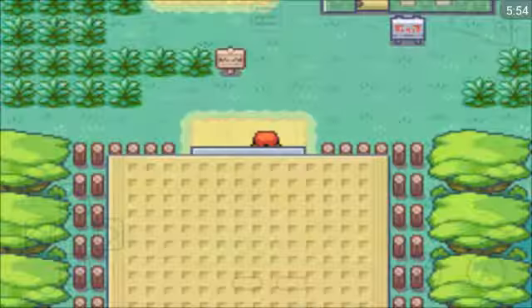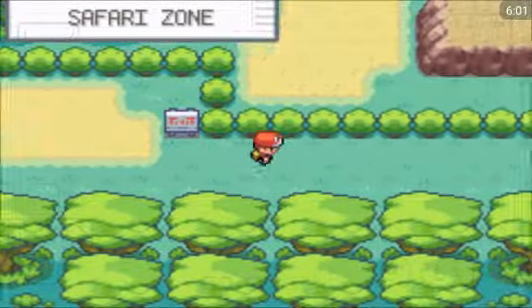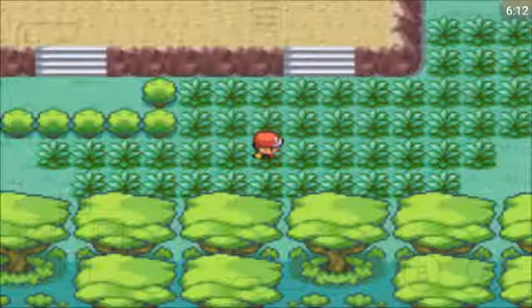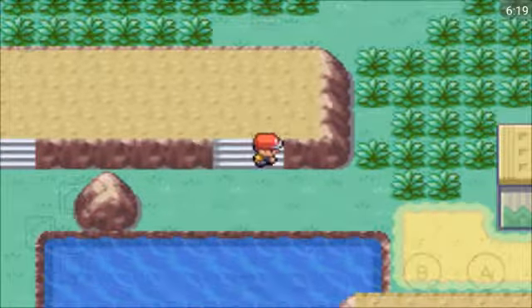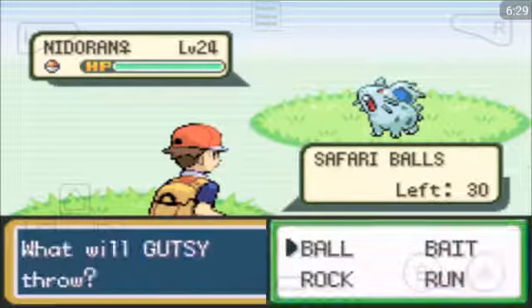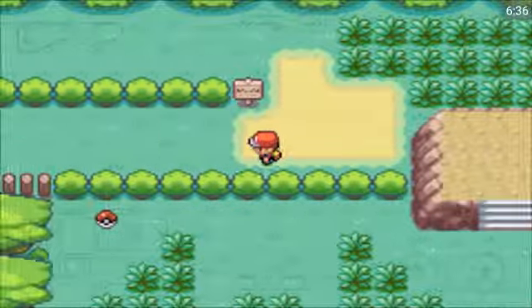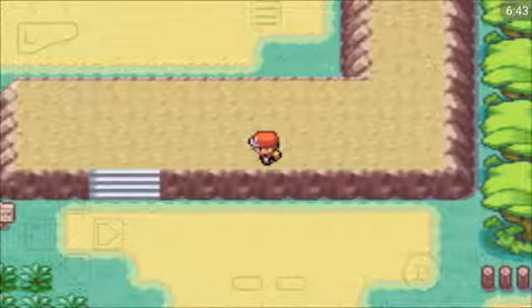Once you've got Surf you can come back and actually skip most of the bits of the Safari Zone you don't need. Another Doduo. I'm just trying to use my steps wisely, taking shorter routes if possible. That's a Nidoran Female — I already have one. I have a Nidorina and it's shiny so I don't need that one. There is a chance you can catch shiny Pokemon in the Safari Zone but it's very very rare. I don't want to go that way because I've already been that way.